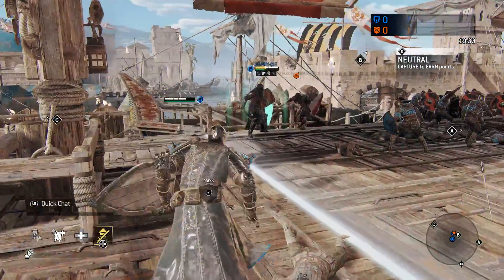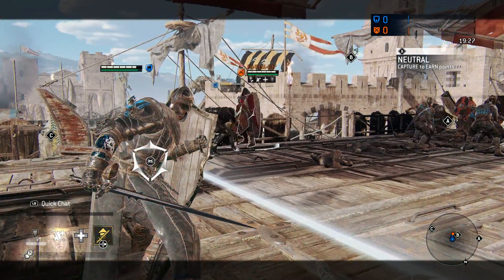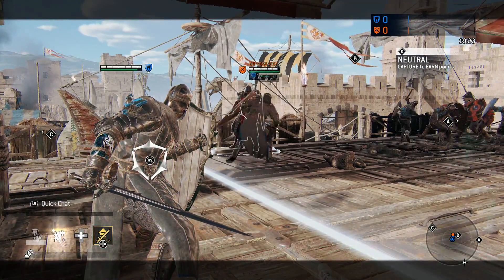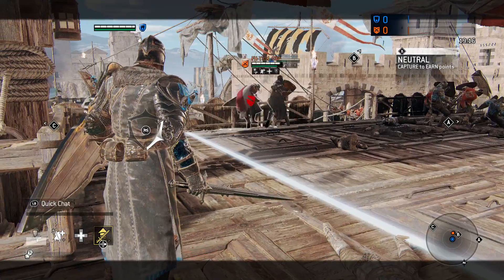I'm going to explain Black Prior's Bulwark Stance in a more detailed manner. The counter move associated with it is a completely new mechanic that warrants some exploration. I'm going to start off the video with more basic things about Bulwark Stance and then go into more specific examples.